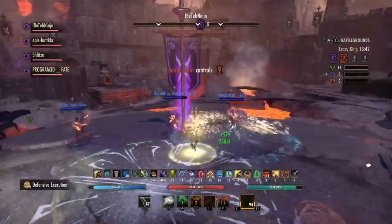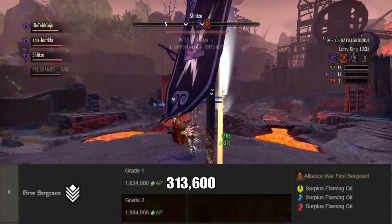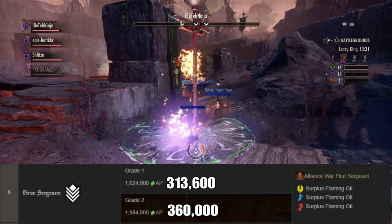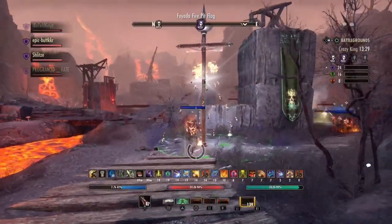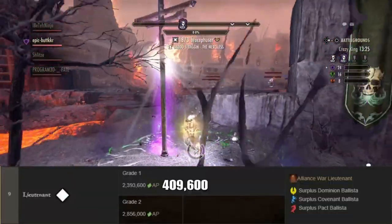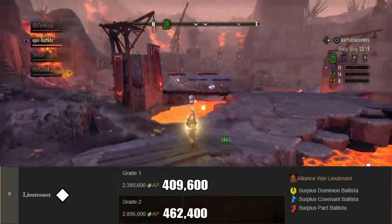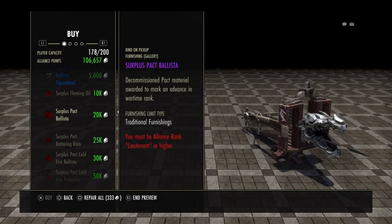In order to graduate from Sergeant Grade 2 to First Sergeant Grade 1, you must earn 313,600 alliance points. To graduate to First Sergeant Grade 2, you must earn 360,000 alliance points. At First Sergeant, you unlock a Surplus Flaming Oil. In order to progress from First Sergeant Grade 2 to Lieutenant Grade 1, you must get 409,600 alliance points. To graduate to Lieutenant Grade 2, you must get 462,400 alliance points. At this rank, you unlock a Surplus Ballista based off of your alliance.